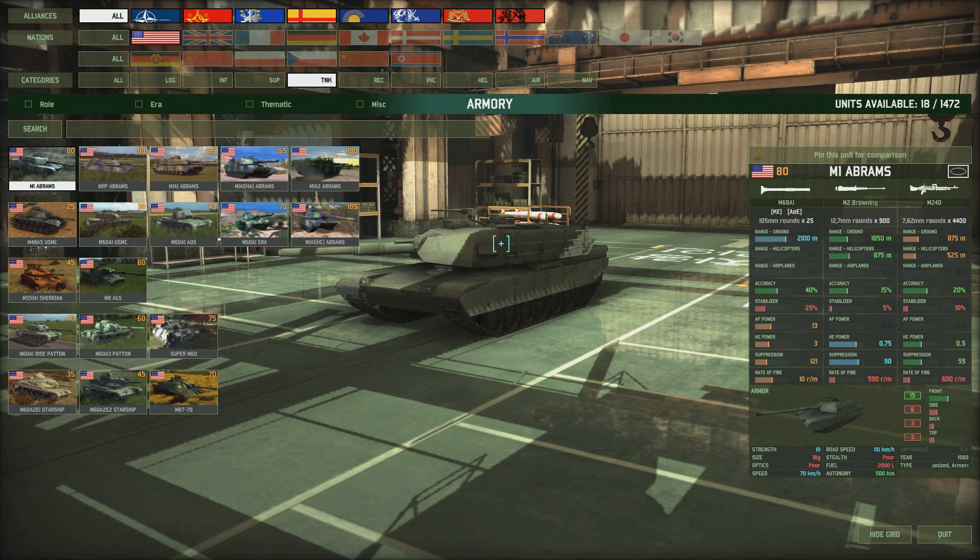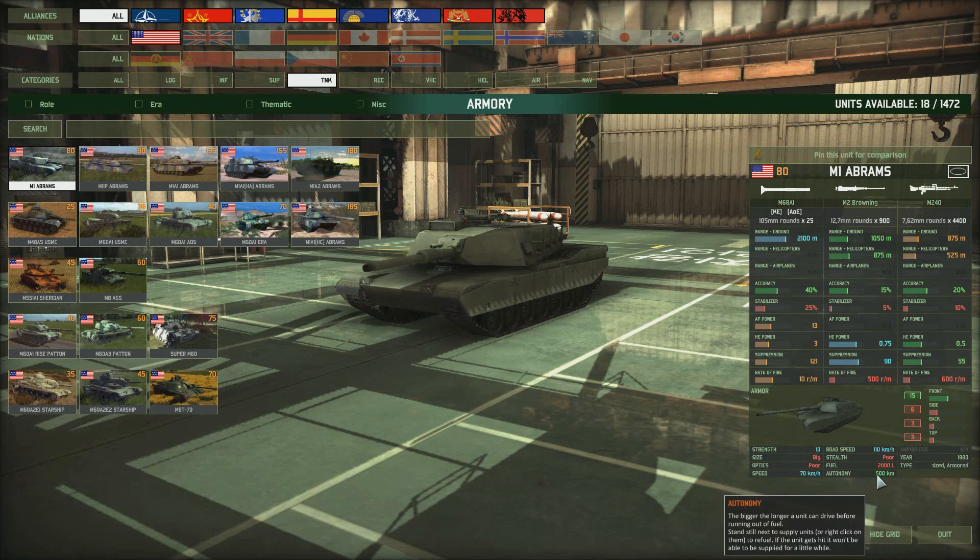Now we'll start with the American tanks, beginning with the M1 Abrams series, starting with the most basic model. It costs 80 points and has three weapons — a couple of machine guns and its main weapon, which is not overly impressive. It's only got an AP power of 13, range of 2,100 metres, an accuracy of 40% and a mediocre stabilizer. It has nice front armour of 15, okay side armour, some back and top armour to protect against artillery. It's pretty speedy across ground with a decent autonomy.